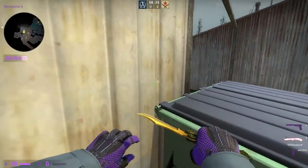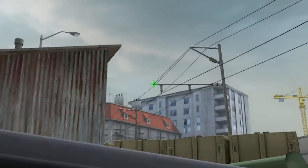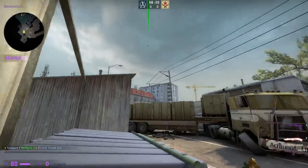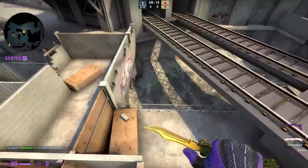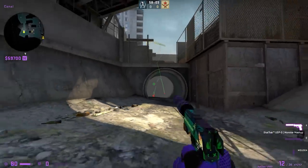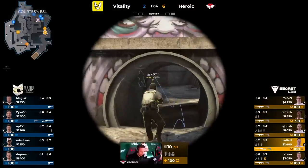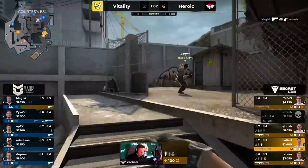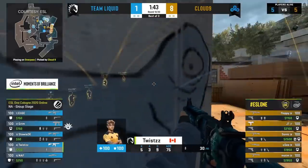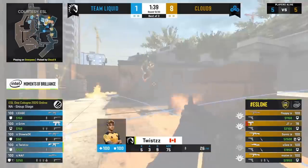In CT spawn, head over to this dumpster, crouch, then simply look over to the end of this post on the telephone pole. Then, whilst crouching, jump throw. This smoke is going to land on the T's side of monster, which can do a few things for you. Generally, this smoke is going to force the T's hand — it's going to make it so that if they want to have a sight line through monster, they have to push it, and thus push the smoke. On top of that, it will provide an obstacle to the T's as they try to execute the most common rush on the map.